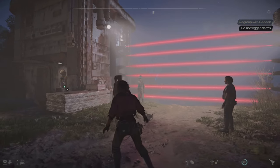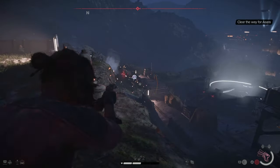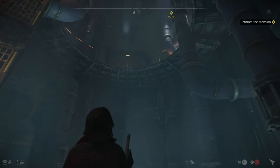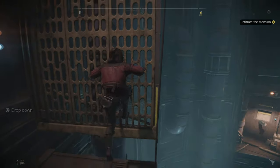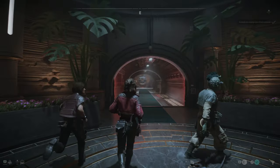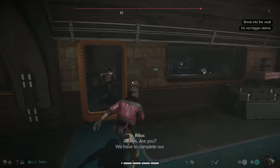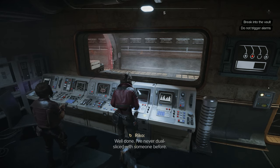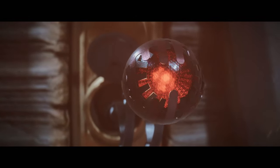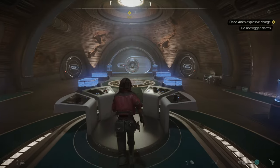The heist begins. Step one: Gedeet shuts down the first barrier. We infiltrate the mansion by shooting fans to shut them down. We reach the vault — again — and this time Ankh does the slicing while I handle security. Barriers down, turrets down. We hack a droid and get inside. We plant explosives on the right vault and Rico hacks it using the codes we stole.